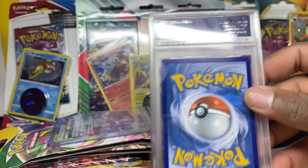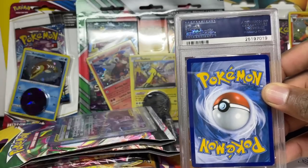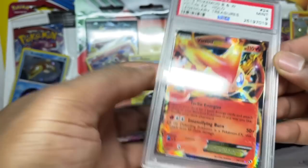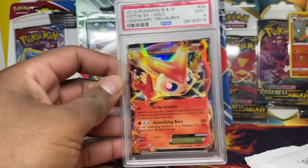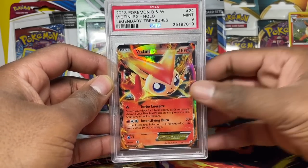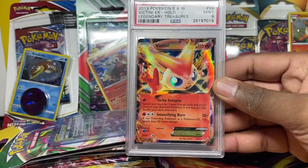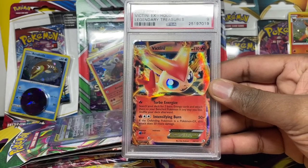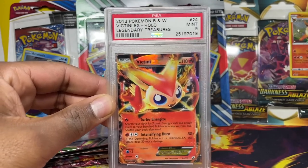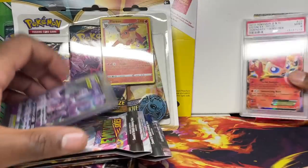That's a vintage PSA slab — the old style, before the QR code. I like having the older PSA stuff. I don't even know what it could be — three, two, one — Mewtwo from Legendary Treasures! This is an absolutely insane gift. Probably won't be my best Christmas present this year, but it's absolutely fire. I'm definitely treasuring this card in the collection. Thank you so much to Akiax — and the Mewtwo too for sure!